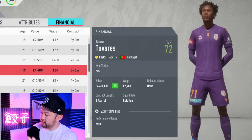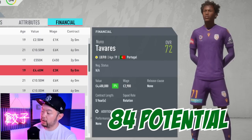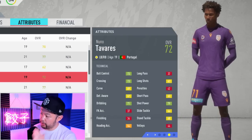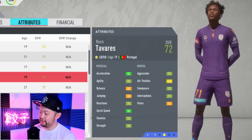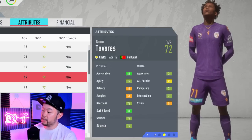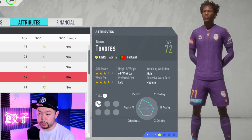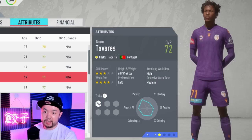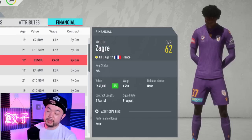For the mid-tier option, we have Tavares. The Portuguese man starts out at 72 and can get up to a base potential of 84, with a starter value of 4.4 million. His attributes are pretty well-rounded in the technicals and he's quite quick: 85 acceleration and 88 sprint speed, with excellent strength at 76 and good stamina for a fullback. What I like about him is not only does he possess a four-star weak foot, he is 6 foot tall, meaning he'll be able to head out a lot of crosses to the back post.